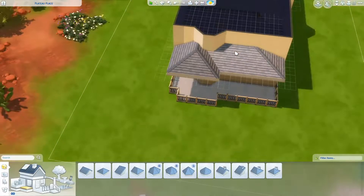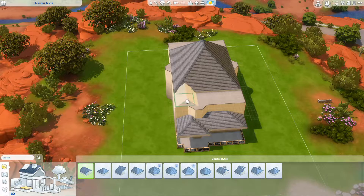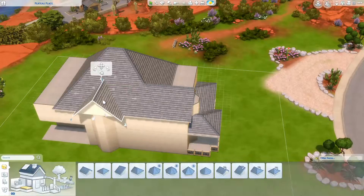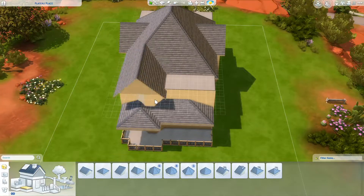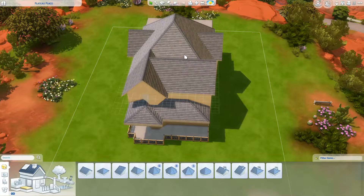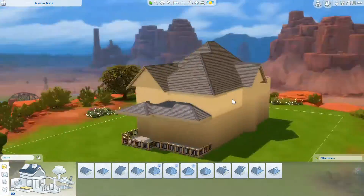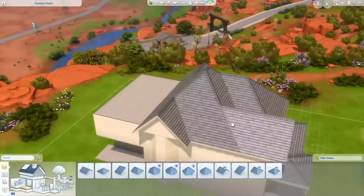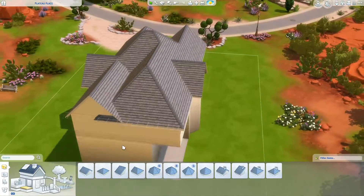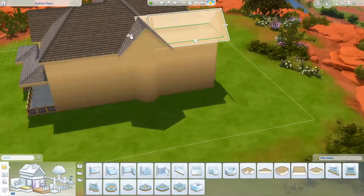The build mode architecture — the windows, doors, and such — kind of falls in line with that style. Funny enough though, I didn't use any of the Strangerville build items for my build. I used probably every other pack, a lot of base game, and I think Cats and Dogs. But yes, I did not use any of the Strangerville build items. We are on a 40 by 30.